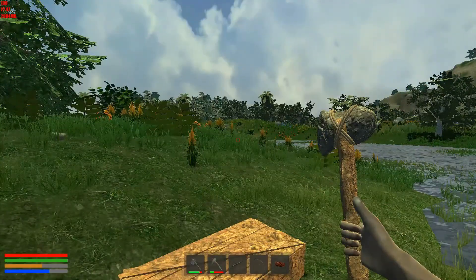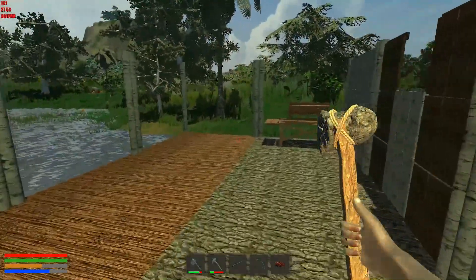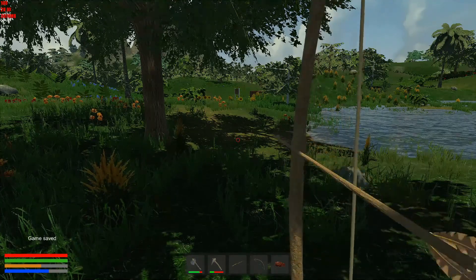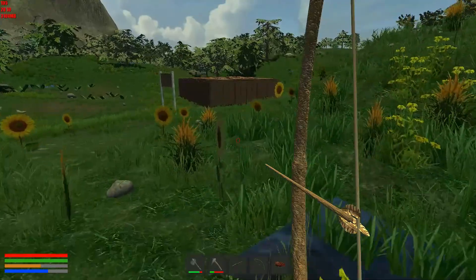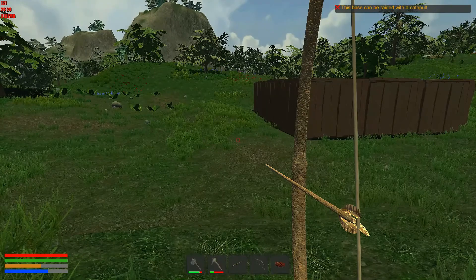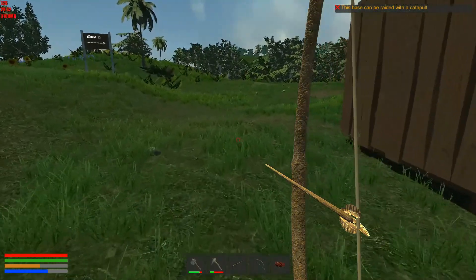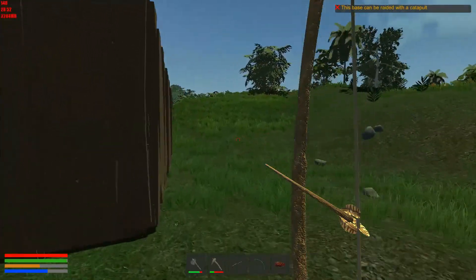Well, I guess we need to go and find ourselves some more leather — just in case, because we do know that the wolves will come and just outright kill us no problem. Cave — hmm. This base can be raided with a catapult. Oh, I see, so that's how I'd need to get into it — because there's stuff in here. A catapult. Oh, I don't have a bed anymore, it's not going to show me where my camp is. Dang.